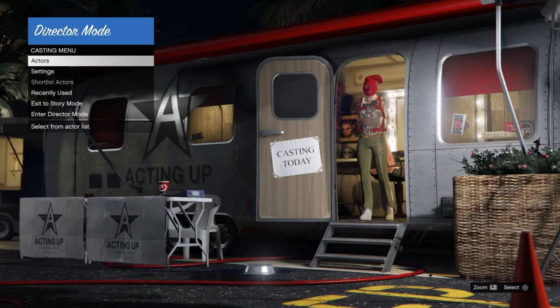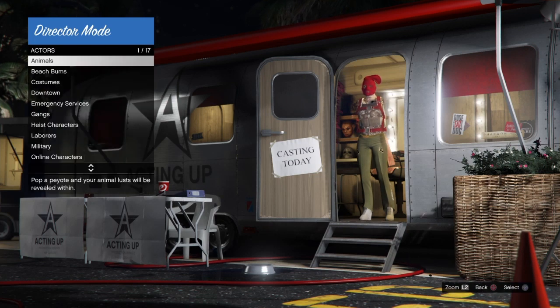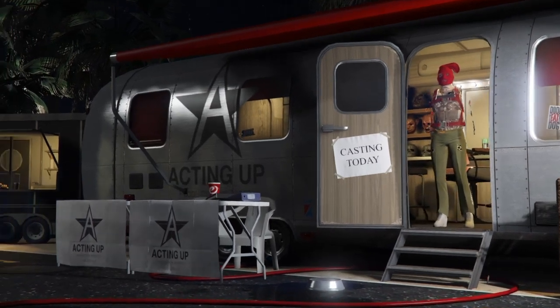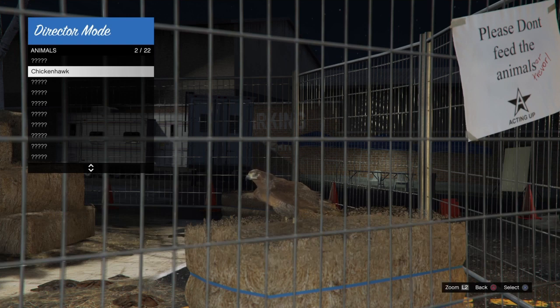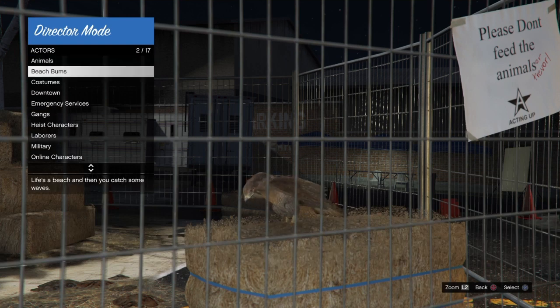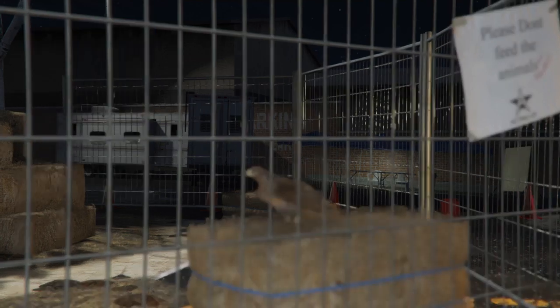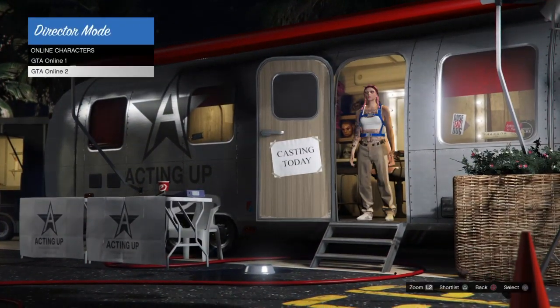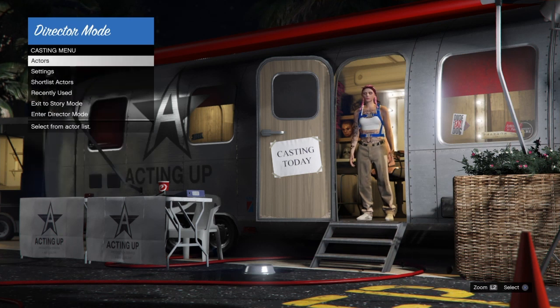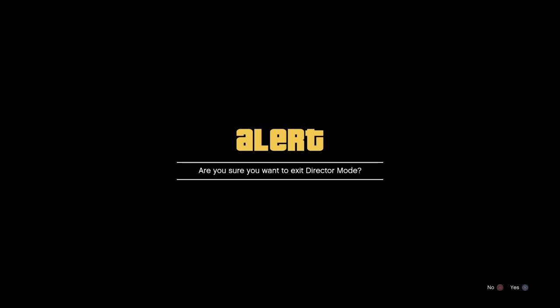Once the shortlist is empty, back out, go into Actors, go to Animals, and shortlist your Chicken Hawk. If you don't have the Chicken Hawk, check out my video — I'll post the card at the top right. After shortlisting your bird, back out, go down to Online Characters, and shortlist the online character you want to do the glitch with. I'm shortlisting my female character by pressing Triangle, then backing out and exiting story mode.